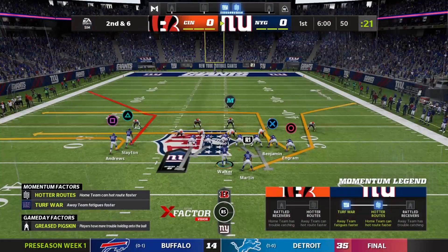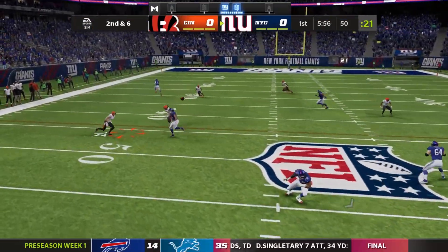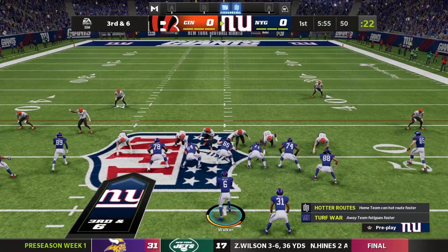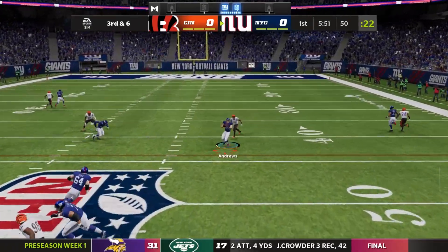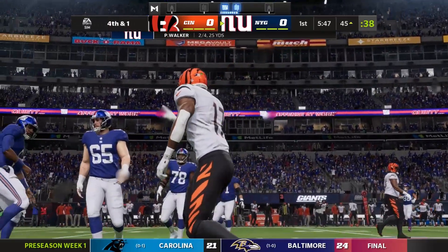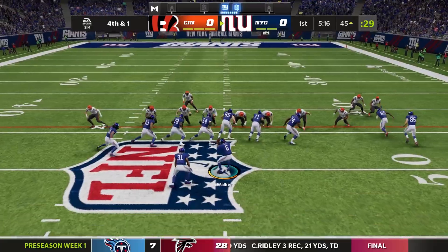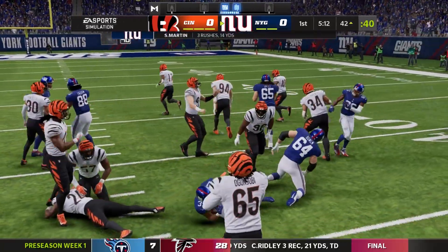Andrews making the big-time catch — his first professional catch of his career. There's your draft class from last season. I like what we did in this draft class. I think we nailed the draft, I really do. Free agency was just a little bit lackluster because we have some bad contracts on this team, but you've got to make do. Here's another nice catch by Paul Andrews. And on fourth and one in our own territory at the 45 — let's just go for it.